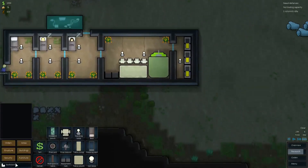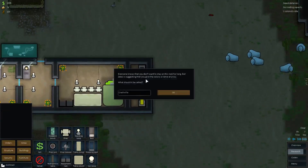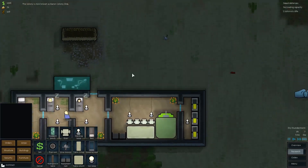We researched hydroponics, I remember now. Everyone knows that you don't want to stay on this rock for long, but Zeebo is suggesting that you give the colony a name anyway. What should it be called? It should be something clever. I'm drawing a blank here. I'm going to call it... maybe YouTubia? Nah, that's lame. Barron Colony 1. I like this.